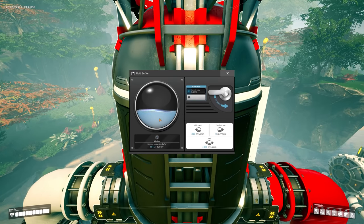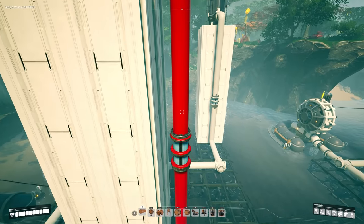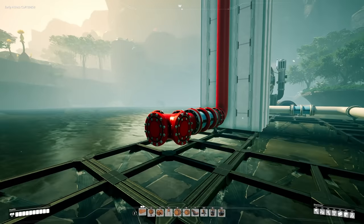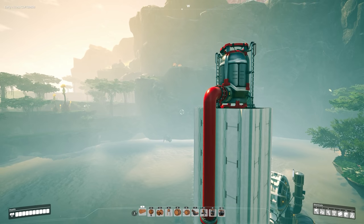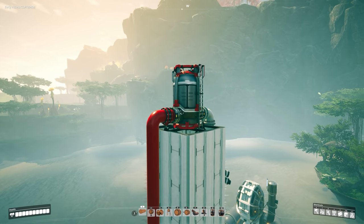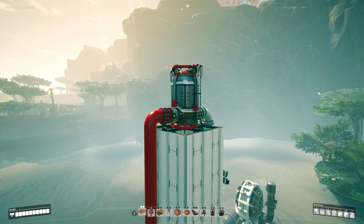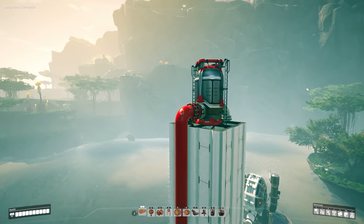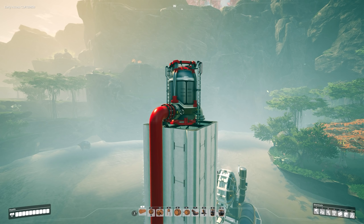We can see that the fluid buffer is beginning to fill. This pipe here is highlighted red to demonstrate that this is our key pipe, which makes this a little easier to follow and understand. Essentially, this key pipe tells other pipes connected to it that any fluid going through those pipes can rise up to this specific elevation — the maximum elevation based on the pump here. Any pipes connected to this key pipe will be able to rise to fill something like a fluid buffer or a coal generator without the use of pumps.